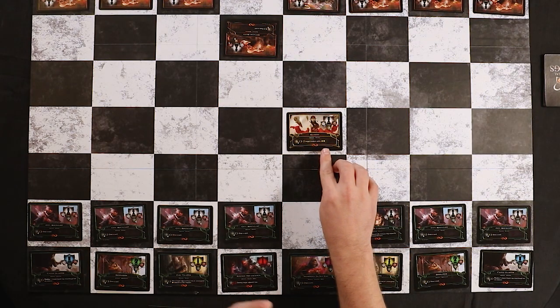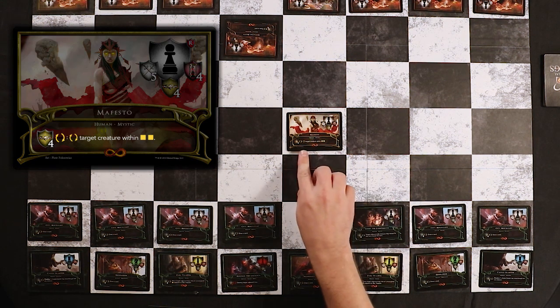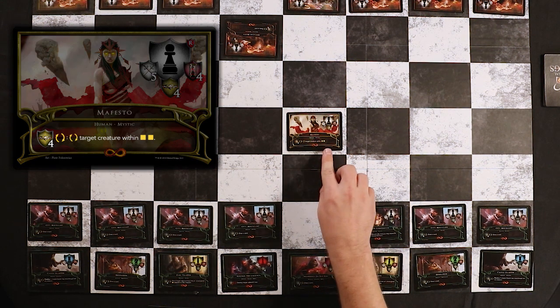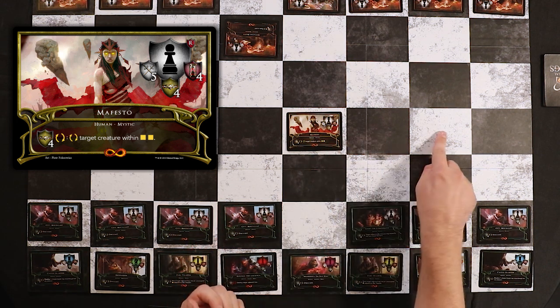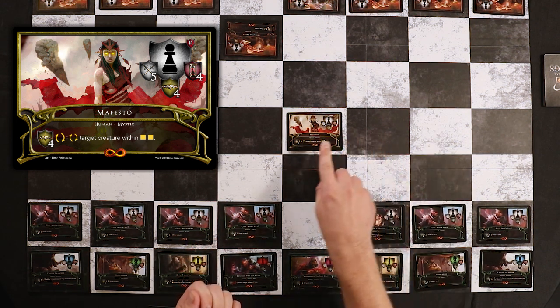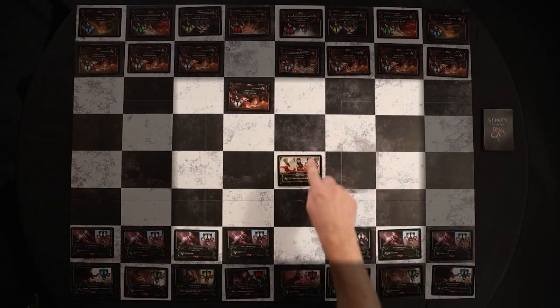Square icons are a way of determining distance within Eternal Kings. You'll see these on a few different abilities for creatures and ability cards. Take Mephesto for instance — her ability is to flip a target creature within two squares. This means she can use this ability within two squares, one square, or even the square she's on — any distance within two squares, in any direction.